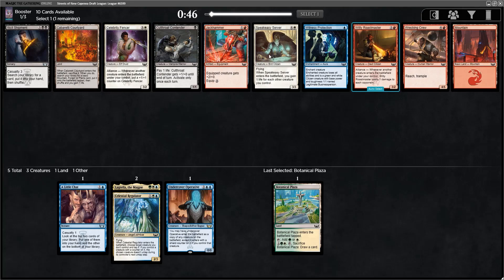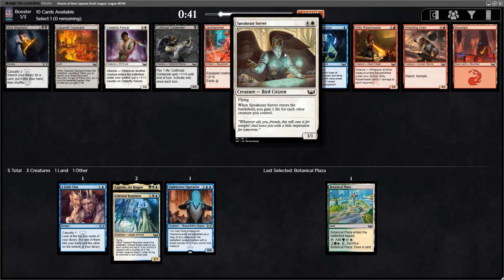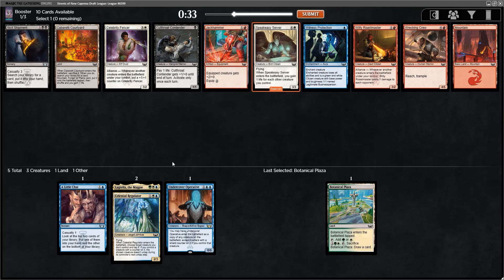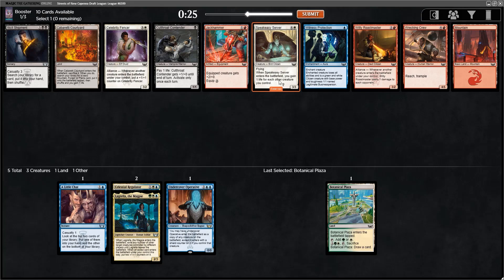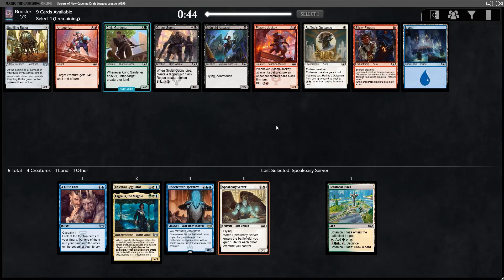We probably get a Speakeasy Server here at pick number 6 — another pretty solid flyer. Five-mana 3/3 flyer that gains a life for each other creature you control when it ETBs, and it's also a citizen. Passing a Nihilmander and a Celebrity Fencer is okay. We'll take the flyer. Plasma Jockey and Girdergoons are next — the best card there is the Girdergoon.